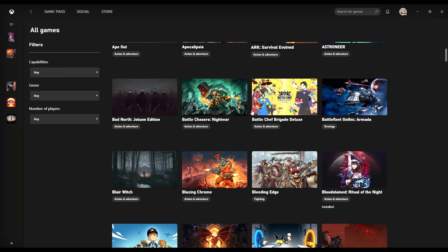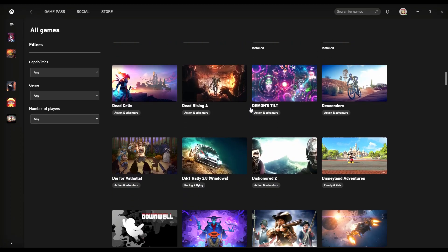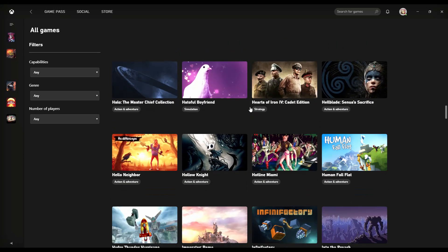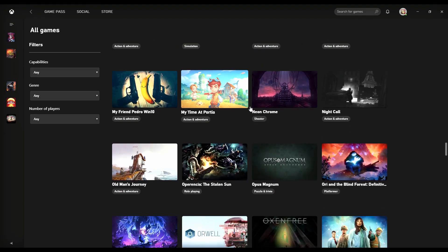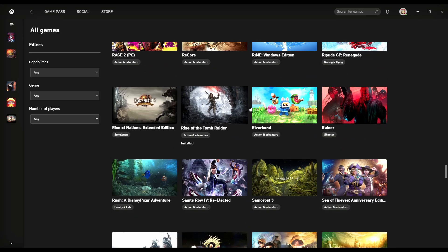Xbox Game Pass is a monthly subscription service that gives you access to multiple games from every genre, available for both Xbox One and Windows PC. Game Pass offers hundreds of games for a very fair price. Today, we're doing the work for you and listing our top 10 Game Pass game picks available on the PC in the beginning of 2020.